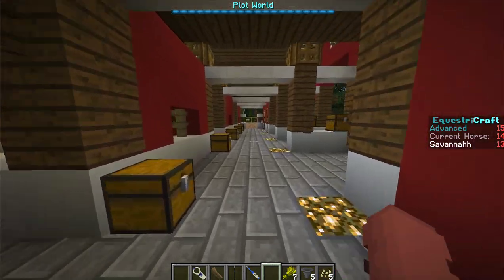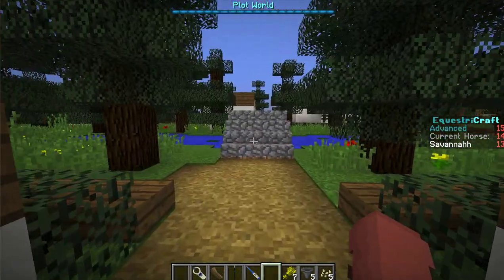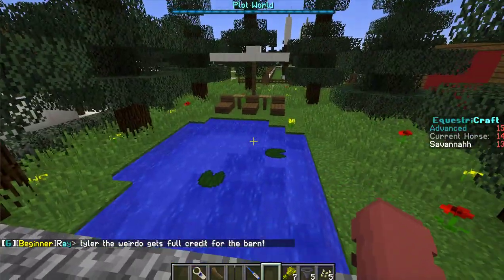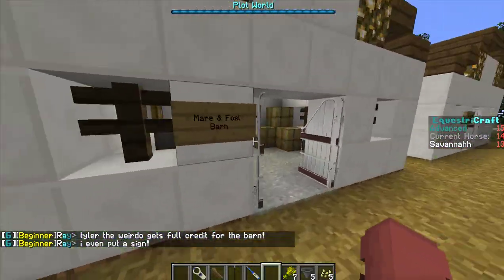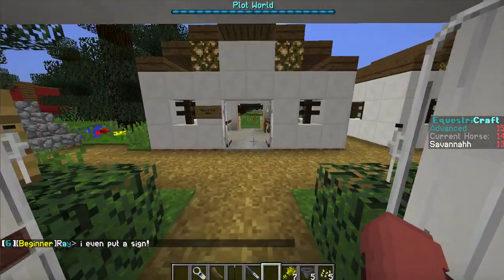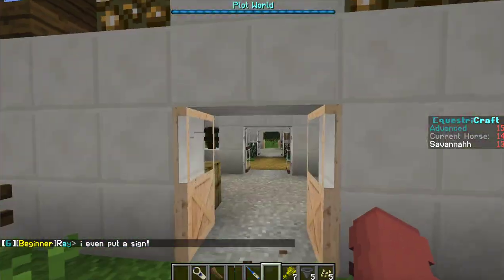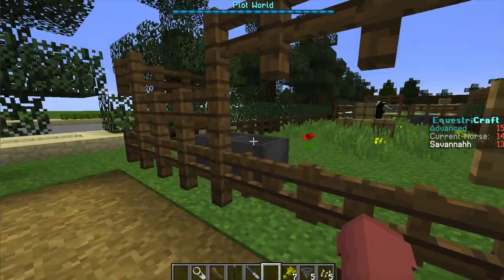There's the warm-up ring, some more chests, and over here we have a little pond thing that helps me make chairs to sit on. Over here is my breeding barn where I breed horses. This is one of the mare-in-foal areas where they can chill out.